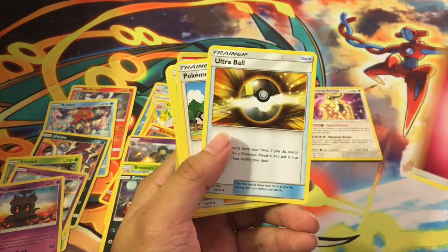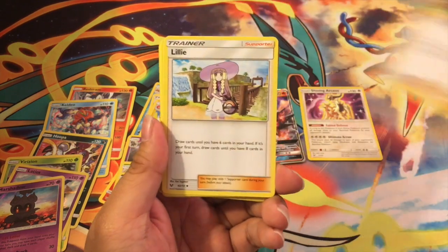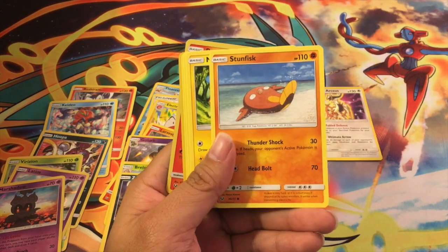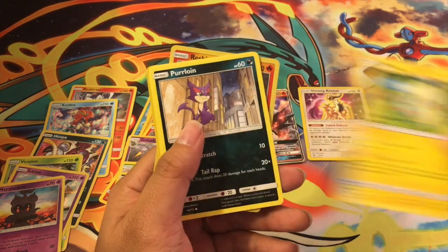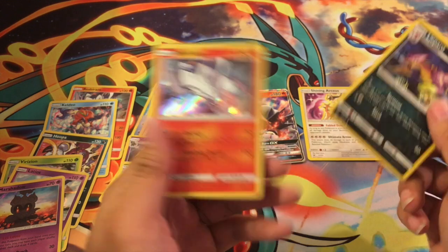Ninth pack: Energy, Ultra Ball, Pokemon Breeder, Lillie, Breloom, Stunfisk, Minun, Purrloin, Larvesta, Fletchbird, and another Reshiram.